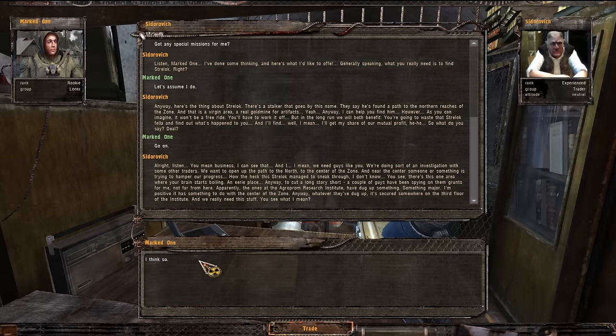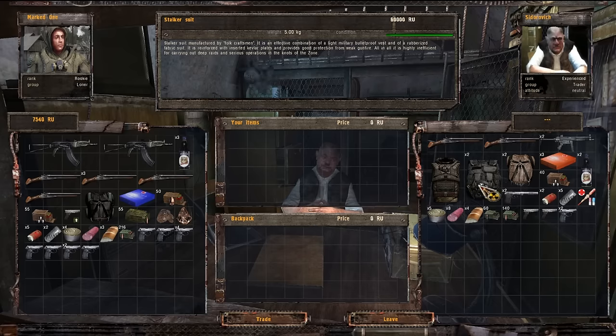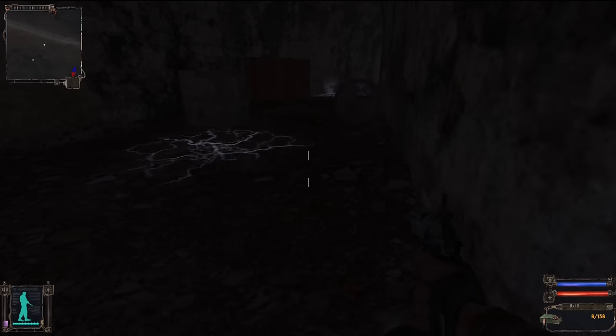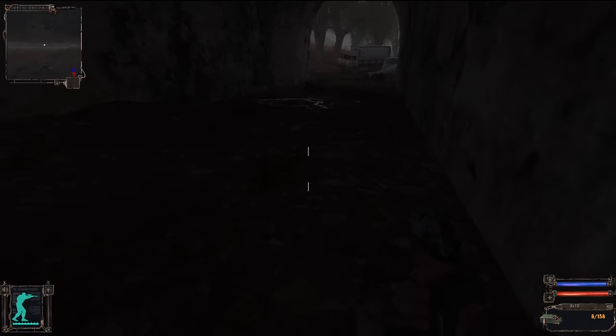Skamovich said Strelok had found a passage deep into the zone, and traders wanted that route to set up shops. But something was causing people's brains to boil. A research institute was believed to be the source, with documents in a briefcase left unguarded. In my first playthrough I took tons of side quests, but I accidentally just followed the main quest and passed through a spooky electric tunnel — the same one blocking traders from going north. Even I figured it out on my first try. The traders really need to step up their game.